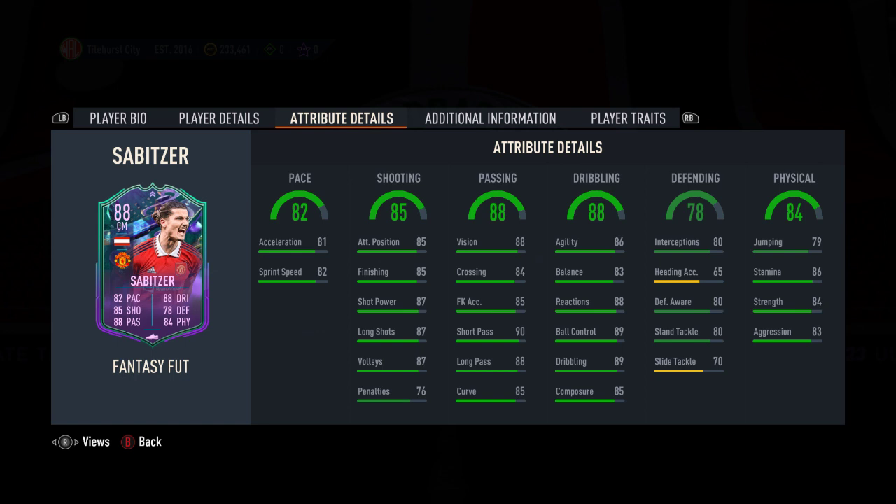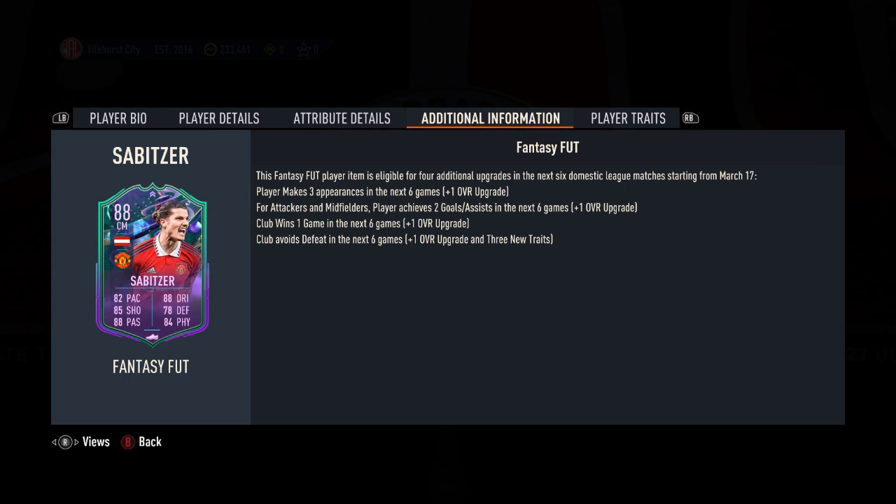Four-star, four-star. The weakness is obviously heading accuracy and slide tackle. But beyond that, the dribbling is very reliable, very solid. The passing too. The shooting is good, bar penalties - all 85 and above. Pace is good and the physical is good. It's a very solid, well-rounded card. He's mostly made appearances off the bench this season - he hasn't started a huge amount of games from what I've seen.